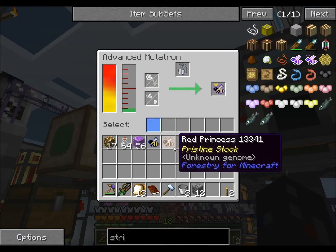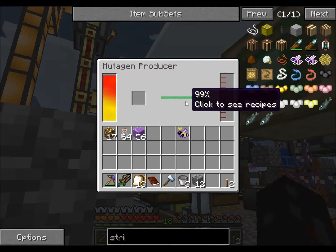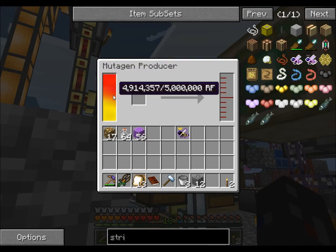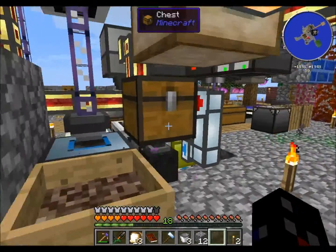Just making one more batch. Red princess, blue drone — purple queen. Make me another one. Even with redstone conduits, it still can't get filled up fast enough. There we go — two purple queens. How cool is that? All we need to do is install them. And now we should be getting purple colored drops.